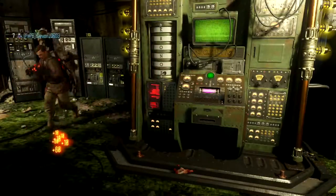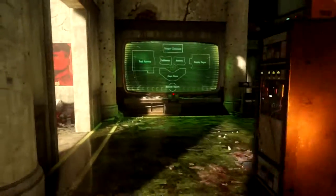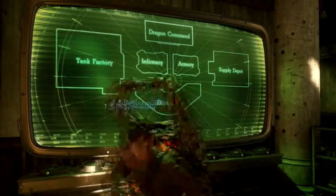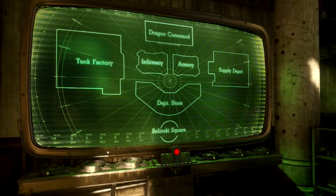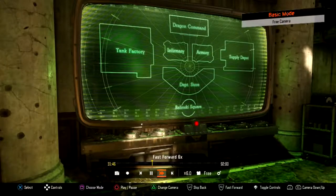Once you spin it to Kronos, hold X/Square on Sophia and she'll say 'accept password.' This is where the fun begins — this is basically part two of the Easter egg. You're going to want to place down your six trophies that you collected earlier and start the next sequence.